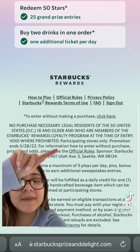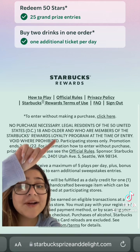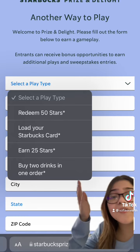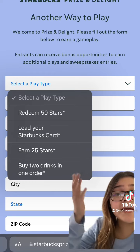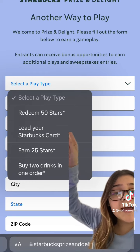But I said free Starbucks, so let me show you how to get the free plays. Scroll down to the bottom of the page and you'll see 'to enter without making a purchase, click here.' Click where it says 'click here' and it's going to take you to another page which is another way to play. You're basically going to fill out a form — select a play type, you can click Redeem 50 Stars, or any of the options.